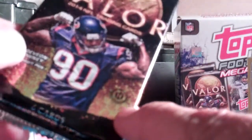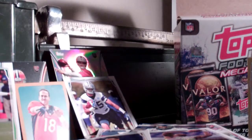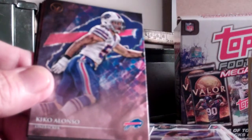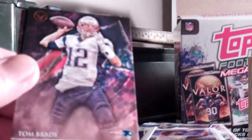Moving on to this stuff. We've got Valor here — never opened hobby before, got the little hobby symbol. Kind of excited to see what she looks like. Looks like we've got a Roddy White on top. Kiko Alonso. Derek Carr — what is that? Oh, it's numbered — 4 of 199, so that's cool. A little different. Tom Brady, Cecil Shorts, and Aaron Foster.